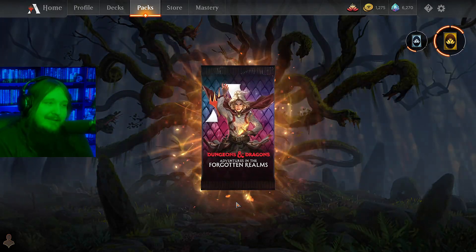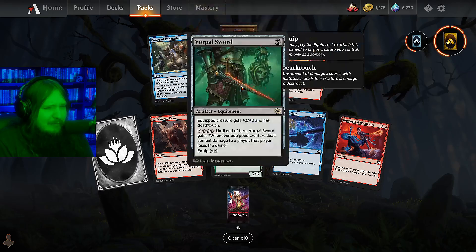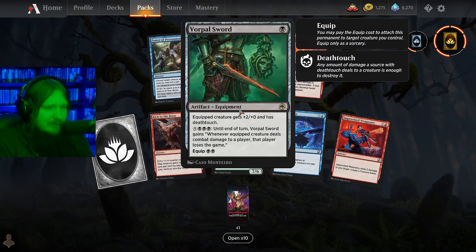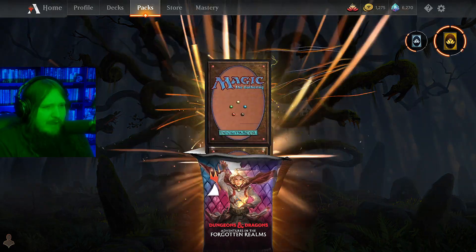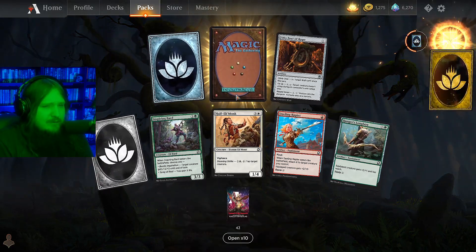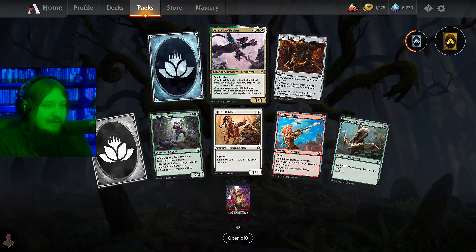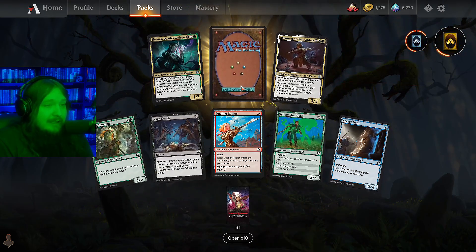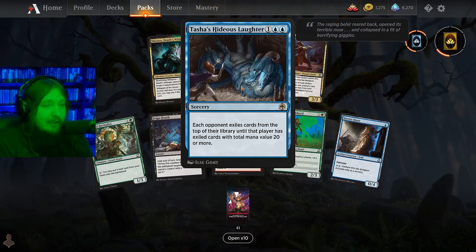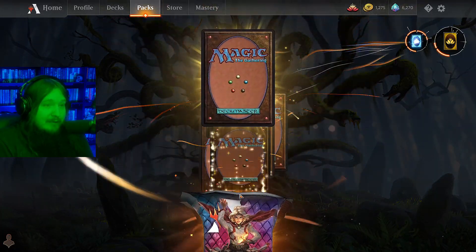It's pretty much better than anything we opened in Strixhaven, I think. We get two pieces of equipment - Warple Sword - that's also okay, haven't seen that played too much. We get a rare wildcard, that's nice. And there's a Drizzt - however it's pronounced - it's actually very good, that's a solid playable card.